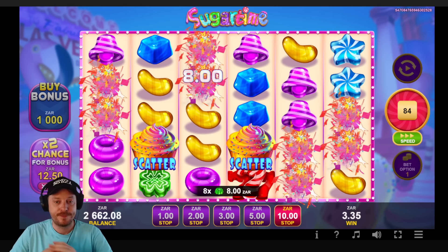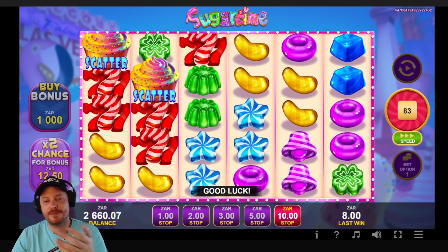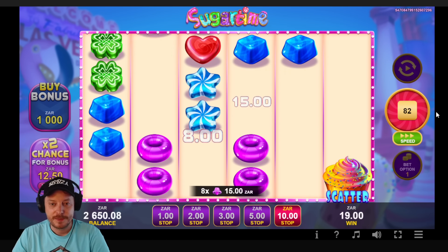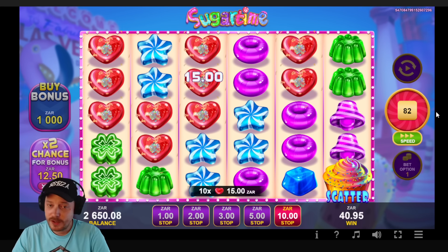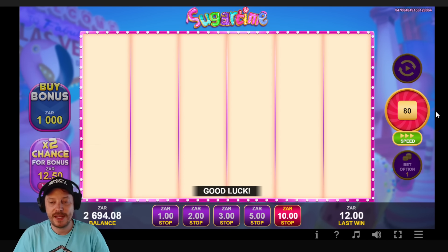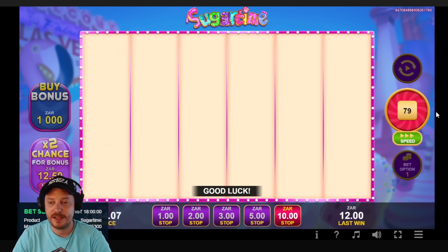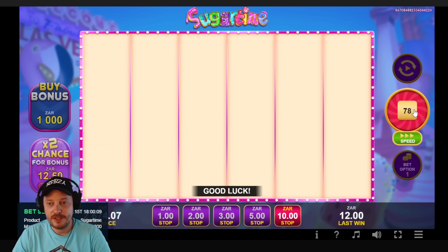We'll do those 100 spins and then maybe a bonus buy for a thousand rand, or actually do double chance — we should just have double chance on by default. This game is already tilting me with its loading screens. That's a sad thing because I'm not going to come back to a game if it loads so badly.